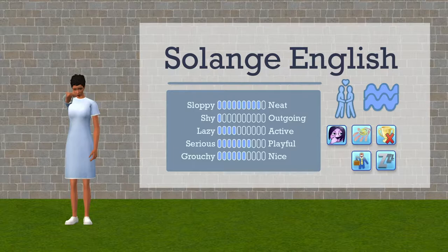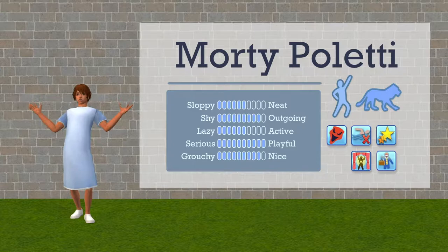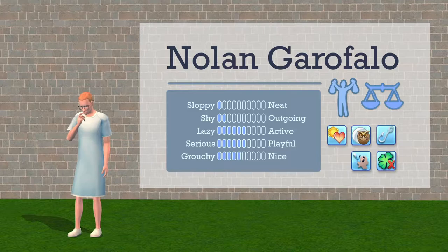Next up, Solange English, a romance sim and an Aquarius. She's extremely neat and very very shy. Her traits are shy, mooch, loser, born salesperson, and heavy sleeper. Morty Paletti is our next roommate, a pleasure sim and a Leo. He has almost maxed out niceness and outgoingness and is super playful. Even though he's almost completely nice, he does have the evil trait. He's hydrophobic, ambitious, a natural-born performer, and also a born salesperson.